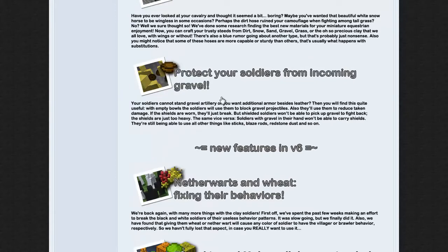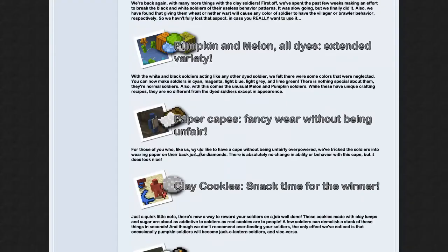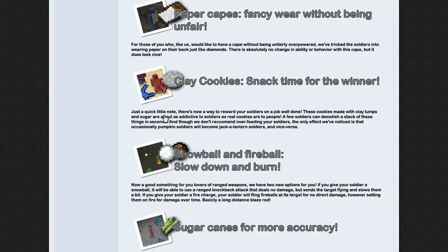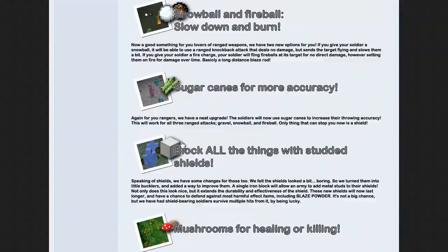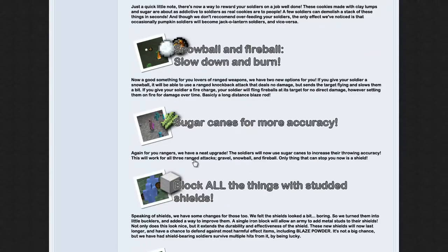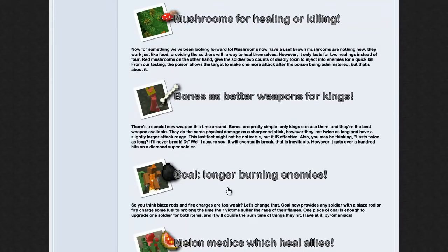They can use these things as little shields — it's pretty cool actually. Cookies they can eat just like the other stuff except they're really cheap. Snowballs and stuff — they can slow down and burn and throw problems at each other. Sugar canes make them grab on stuff with more accuracy. Mushrooms — they can eat it or throw it at each other to do poison damage. If you give the bone to the king they'll use it and attack better — it's really good actually.